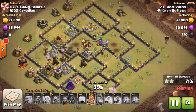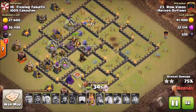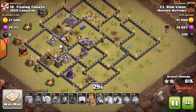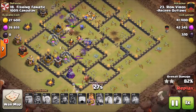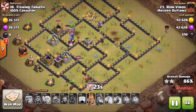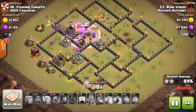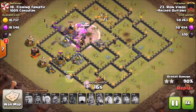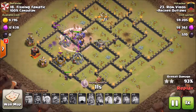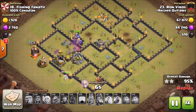Save your heal spells on your hogs for when they are going to get outside of the area where the giants are tanking for them, so you can keep your hogs up and not lose a good amount of them. The key to HGHB is actually patience. It's not an attack where you want to get all of your troops down quickly. You want to wait to see which way your giants are going to go, because you're not using a jump to direct them in any direction. There is a possibility they could turn and go through a different wall than you expect.